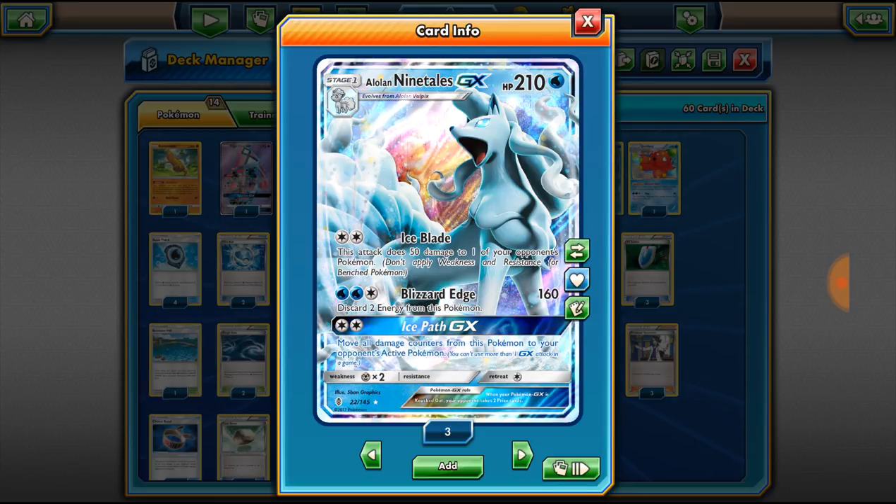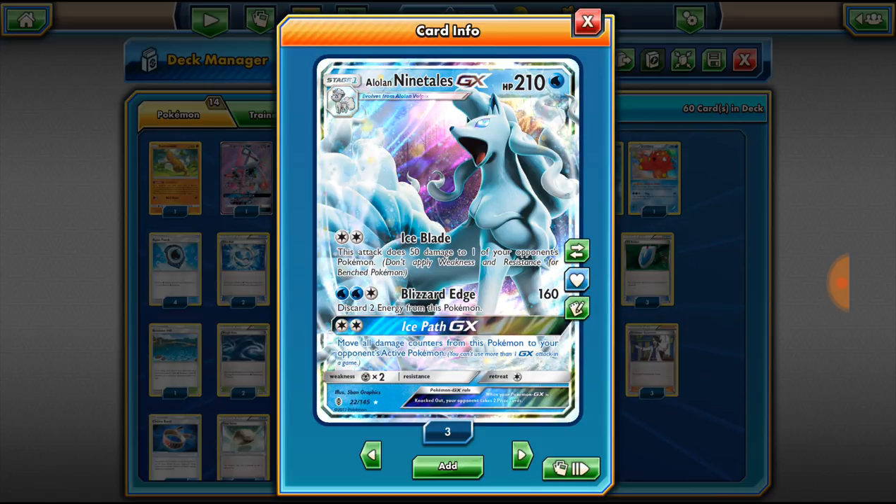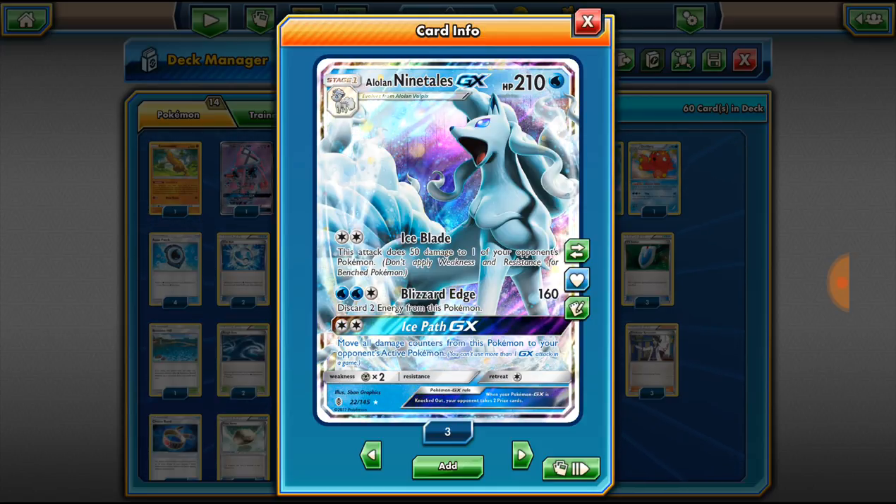When Burning Shadows comes out, that card is going to go right into Alolan Ninetales decks. It's going to be phenomenal.